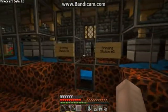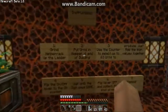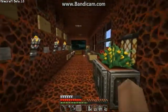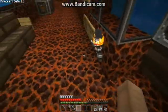Now that we have some netherrack grinding, let's go ahead and go down and read step two. It says step two to put urns in the hopper at the end of this building. So let's go do that. We place the urns.